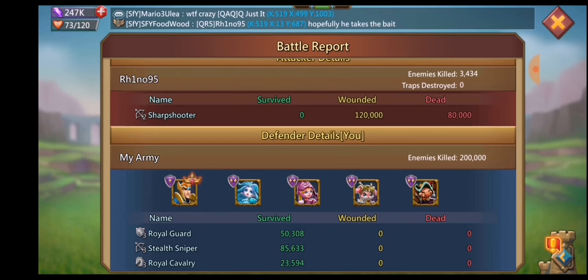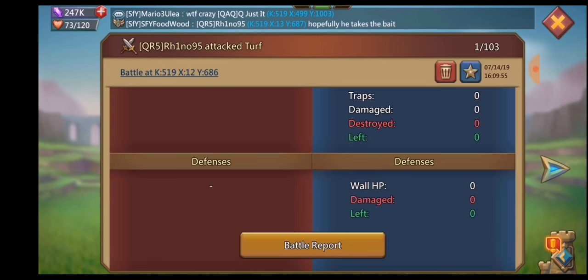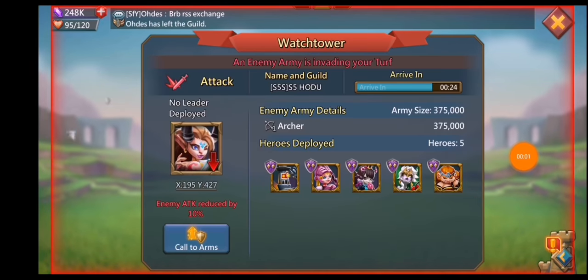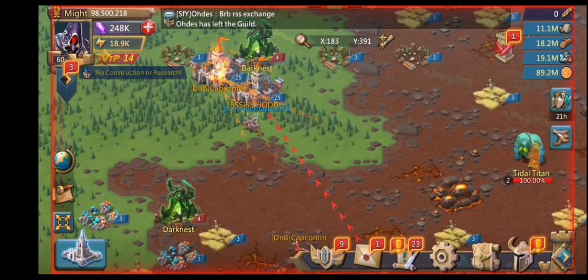The other guy had given up after I took out his full tier 4 march. He had decided not to send his leader even though my leader is literally still walking back to my base. I don't have my leader — my leader is back now — but when he actually hit me, I didn't have my leader, so I guess he decided not to follow up.